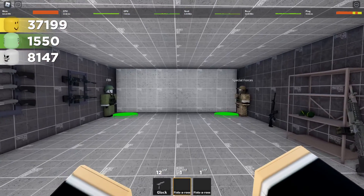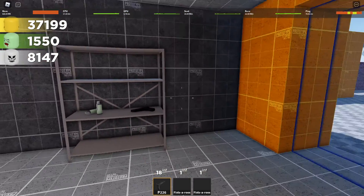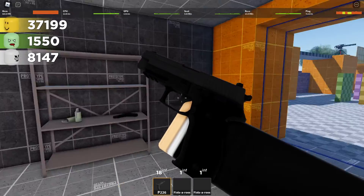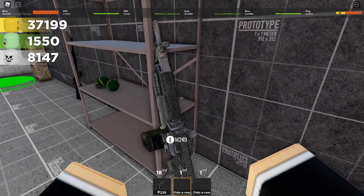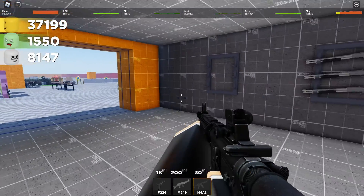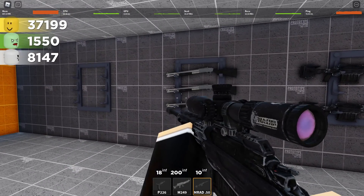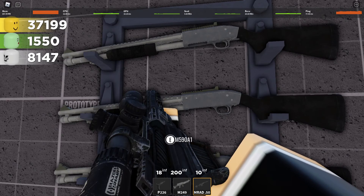To start us off is the military and police room. Off the bat to the right we have a different type of pistol — the P2TQ — followed by the M249, the M4A1 located out there, the MRAD-50, a different type of sniper rifle, and the M59A1.